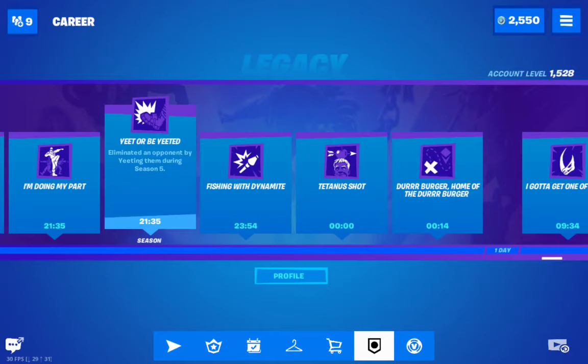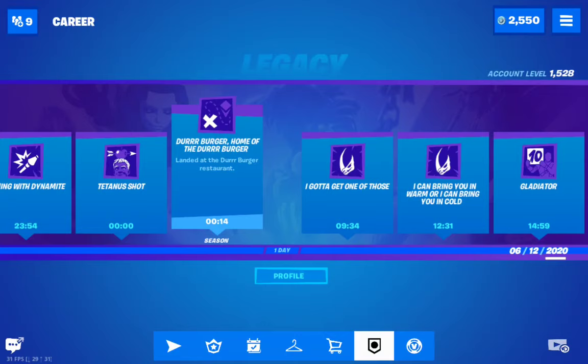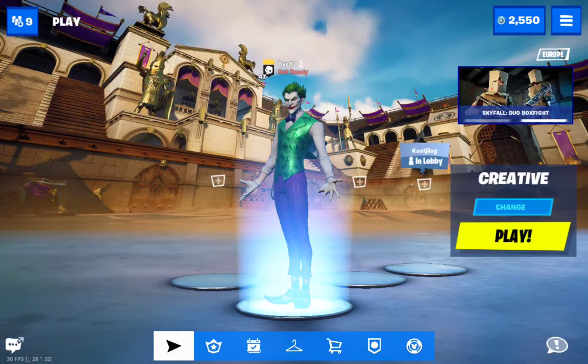'Home of the Durr Burger' — land on a Durr Burger restaurant. The Durr Burger restaurant has been built on the map — I can show you exactly where it is using the map.